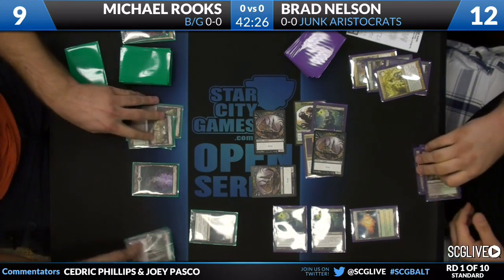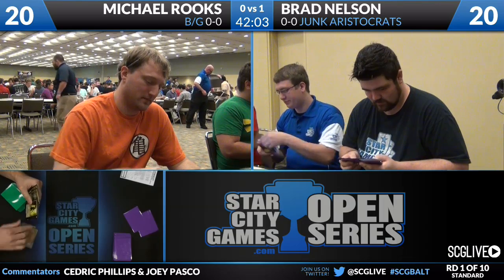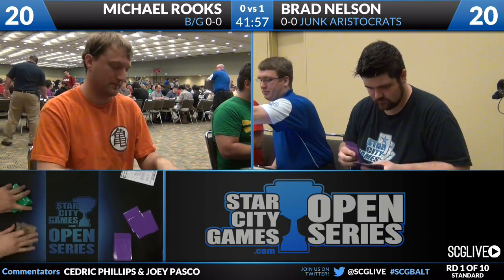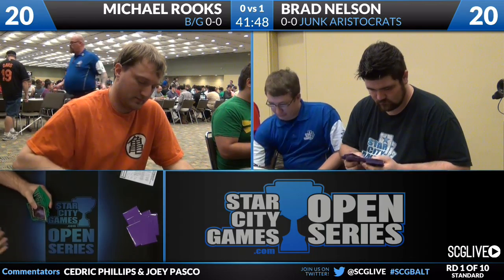Michael Rooks draws his card for the turn and scoops. It's an even Mutilate right now with all those Woodland Cemeteries out there — Mutilate was effectively minus 1/minus 1 at best. Rooks' deck has 12 swamps and four Overgrown Tombs, so he actually has 16, which is kind of the sweet spot people aim for to make Mutilate good. But there are draws that open themselves to not having enough swamps for a good Mutilate, especially with those four Woodland Cemeteries. That's a Singleton Grim Backwoods and four Mutilates — a lot of those.